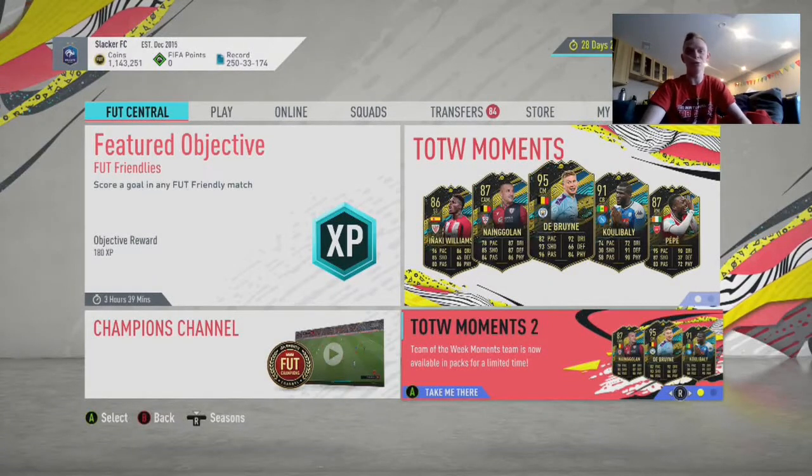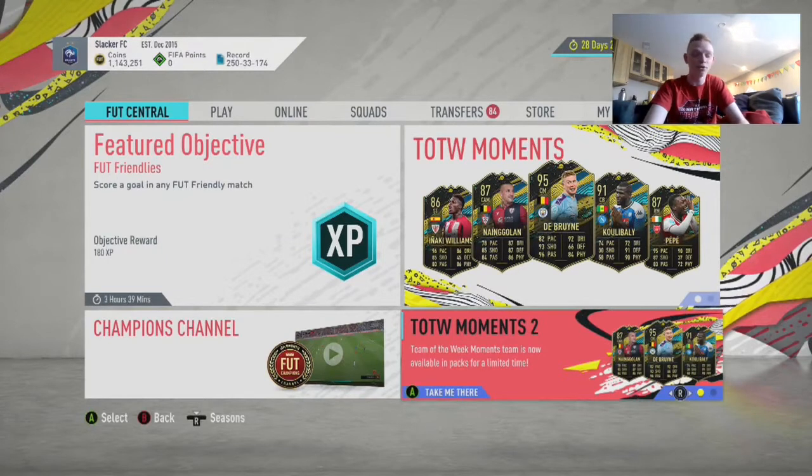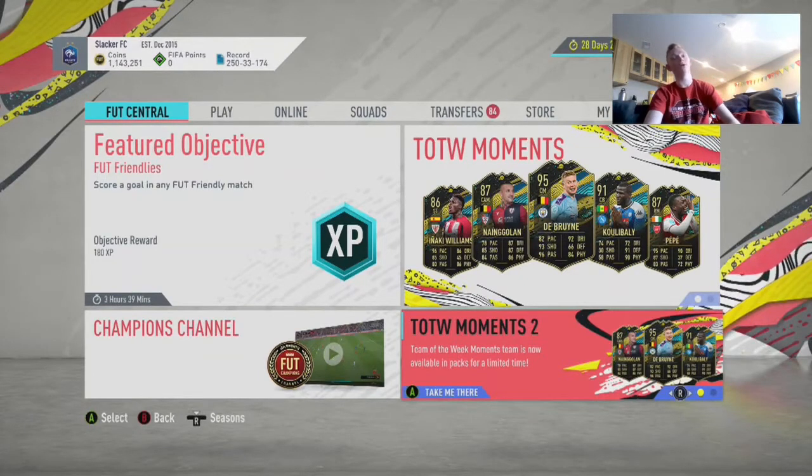What's up guys, it's FIFA Chief here and welcome back to another video on my channel. Today we're going to be showing you how to make a ton of coins from bronze packs on FIFA 20 Ultimate Team. So if you're enjoying the content, make sure to like, comment, subscribe, and let's jump right into it.